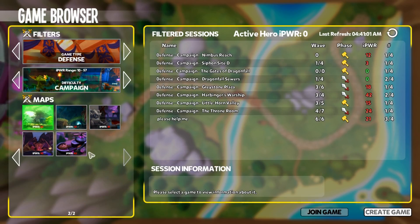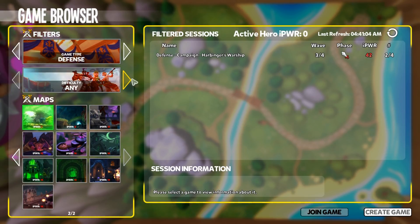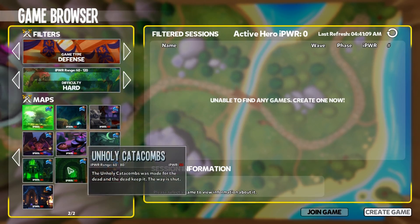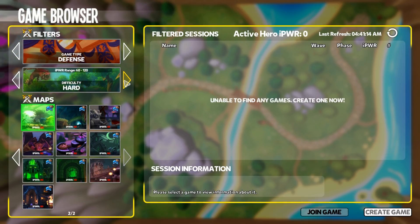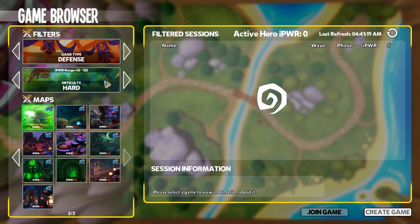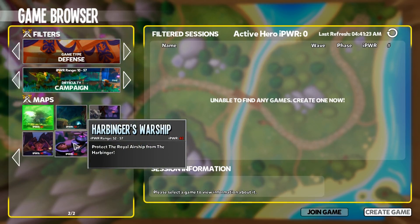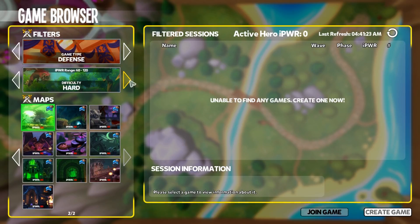First off, obviously the Harbinger is the map to do. If you look at the difficulties, the lowest is campaign. Campaign mode and hard mode give the exact same amount of experience, so there is no reason to do hard mode versus campaign mode — it's exactly the same. In fact on hard mode the mobs have pretty close to the same amount of health, so the additional gold you get for hard mode is not really worth it. I just did it on campaign because it was the easiest.